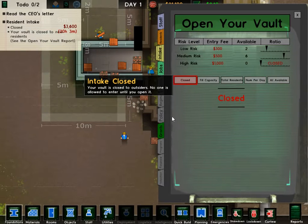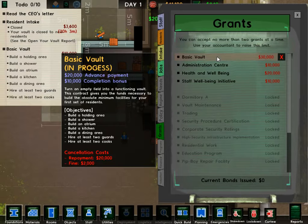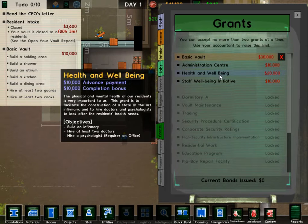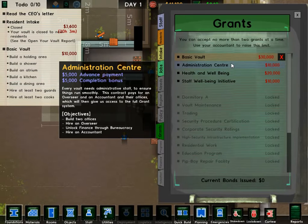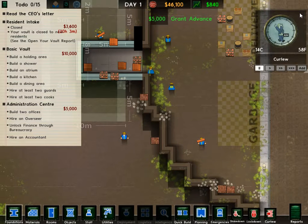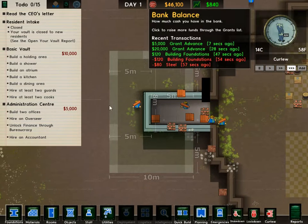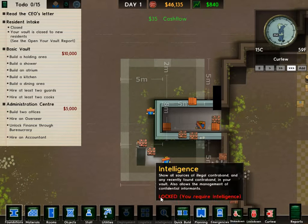Let's close the vault — basic vault. And then we're gonna need health and well-being, and an administration center, because every vault needs administration stuff to ensure things are running smoothly. So there are two right away, and we're making $840 right now, but we have $46,000.